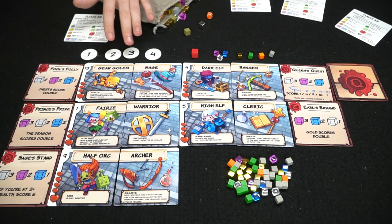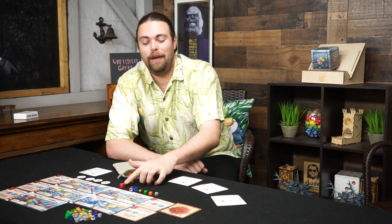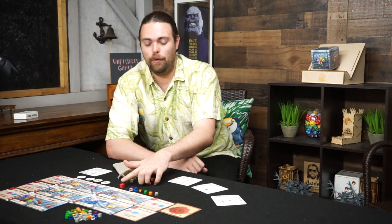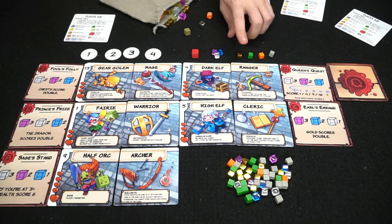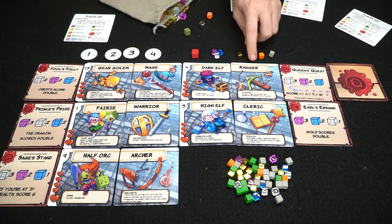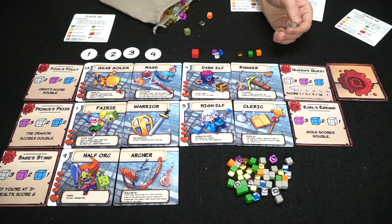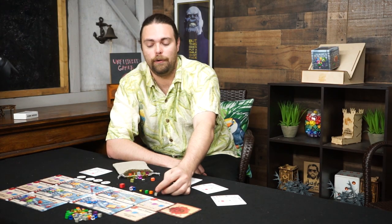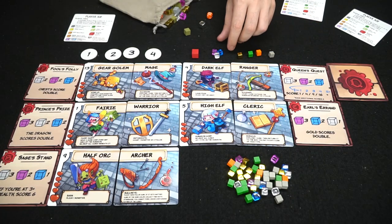You also get a turn order marker with spaces for one through four players. Then there's a ton of cubes. The most important cube is the big red dragon cube — it does damage. There are small gem cubes with different values, gold cubes worth one point each, goblin cubes that do one damage if you pick them up, and key cubes that open chests.